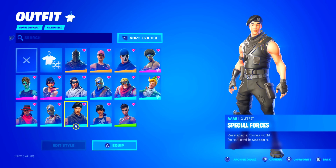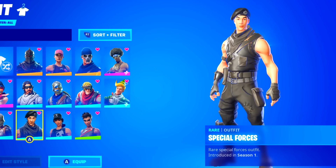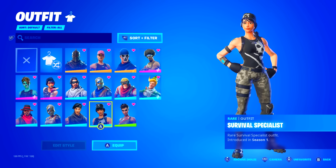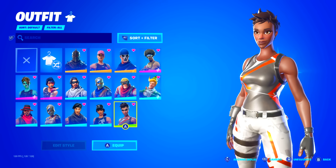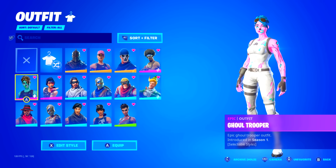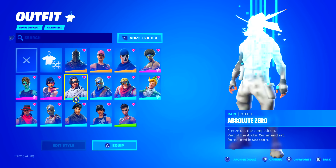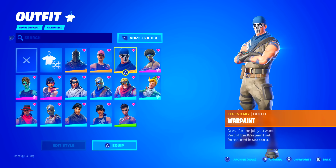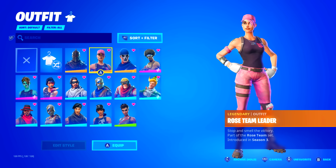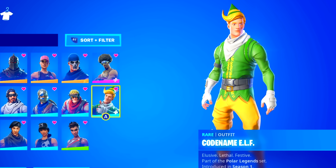Then they have the desperado from season one, the royal knight, the special forces — again, not been out for over a thousand days — the female version survival specialist, then also the dominator, another really rare skin which hasn't been out for over a thousand days. So this locker only has the season two battle pass, and that is literally it for skins. Everything else is from the season one item shop, all the save the world skins. But the codename elf thing is just kind of crazy — you never ever see someone just having this skin.